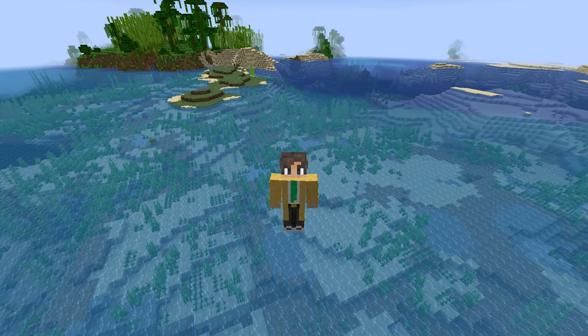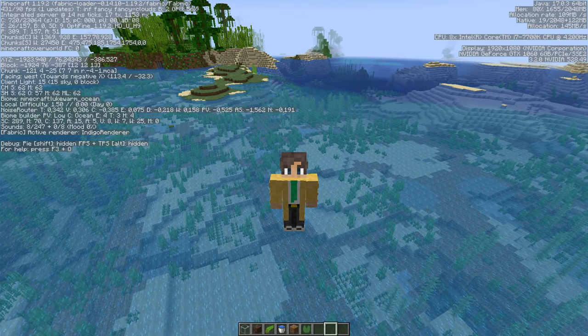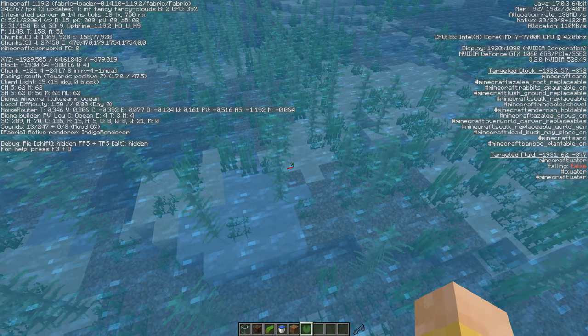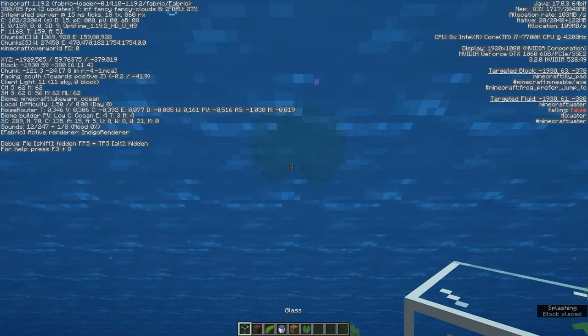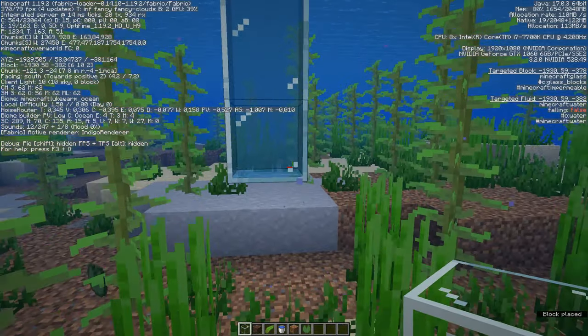Before we start we need a lukewarm ocean or a coral reef. Then we place a lily pad or build something up from the ground to have a block on the surface. Then we build ourselves 4 blocks with building blocks down. I use glass in the video but you can use any other block you want.